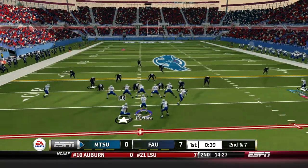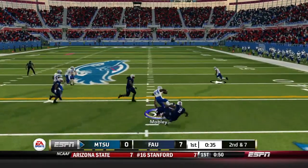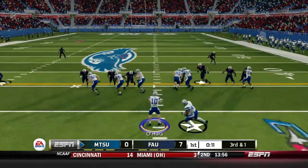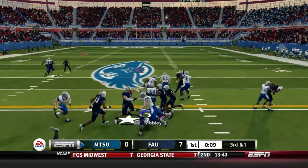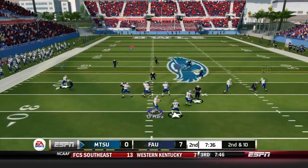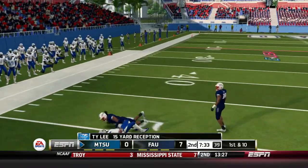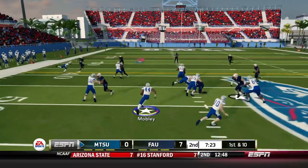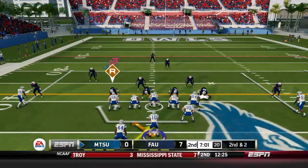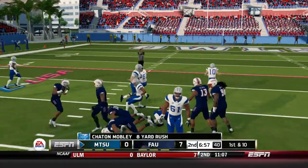Second and seven — O'Hara with Windham going in motion, pitches to Mobley on the right side, runs through a couple of tacklers for a six-yard gain. Third and one — Mobley tries to cut it upfield and does just enough to get the first as we head to the second quarter. Second and ten — a quick throw outside left to Ty Lee, 15-yard reception. First and ten — Mobley for a nice run again, gain of eight. The run game is working pretty well here.